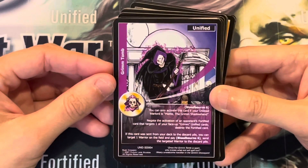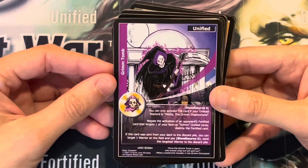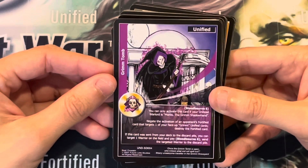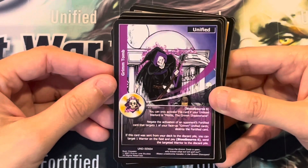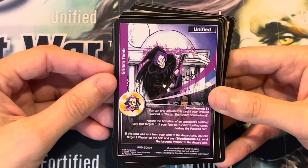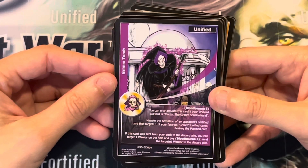Grimm Tomb. Bloodborne 6. You can only activate this card if your undead warlord is Mortis, the Grimm's Shadowhand. Negate the activation of an opponent's Fortified card that targets 1 of your face-up Grimm Unified cards, then destroy the Fortified card. If this card was sent from your deck to the discard pile, you can target 1 warrior on the field and pay Bloodborne 6, then send the targeted warrior to the discard pile.